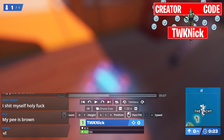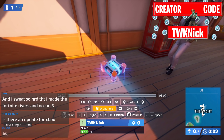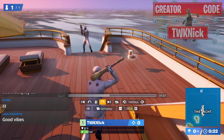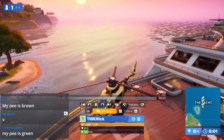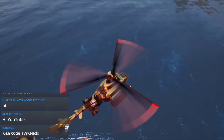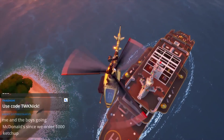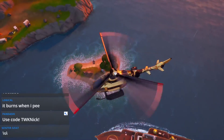Starting out, we have a brand new object in the game called the Crash Pad. Basically what it does — you are now going to survive any fall from any height. This is basically a redeploy, but it's not a redeploy — it's a redeploy an entire team can use. You can see me going up in the chopper right here.